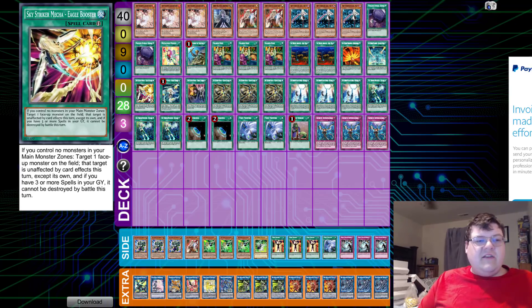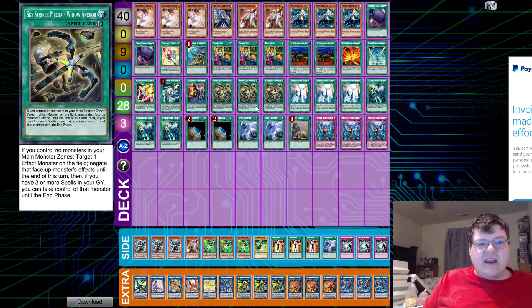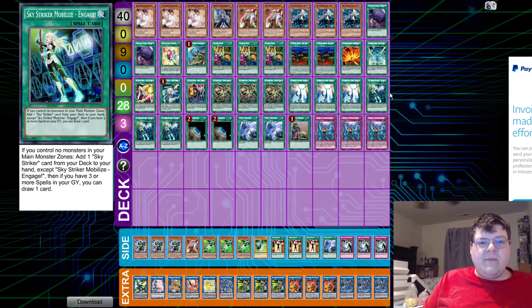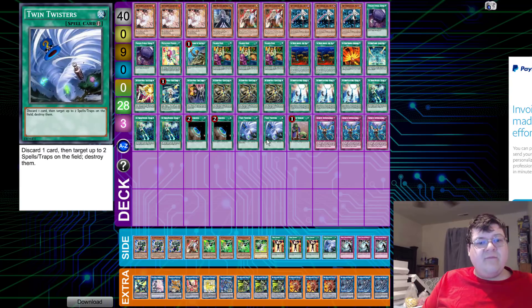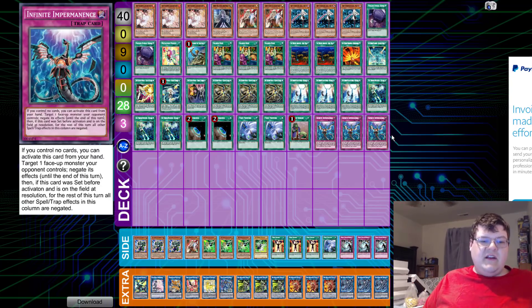A lot of people also playing two Eagle Booster, but I think you can get away with one — something to cut if you really want to. One copy of Hornet Drones, one copy of Shark Cannon, triple copies of Widow Anchor, triple copies of Multi-Role. And of course we have triple copies of Engage, two copies of Terraforming, two copies of Twin Twister, one Upstart Goblin, and triple Infinite Impermanence.